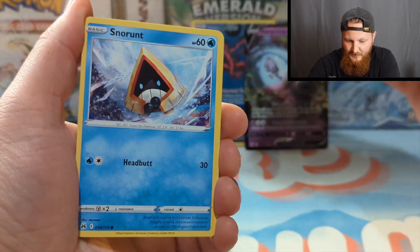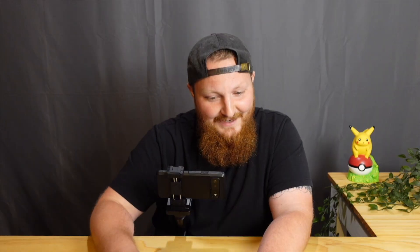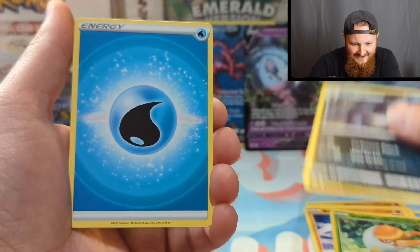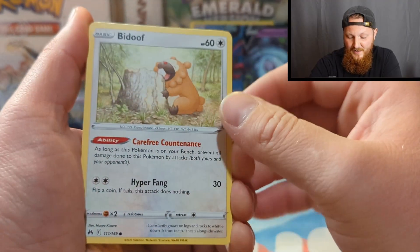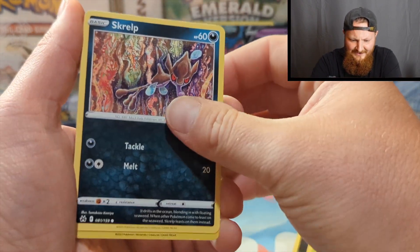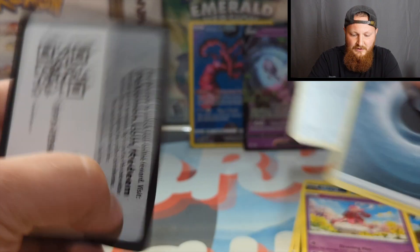Crown Zenith pack number two. I have had really bad luck with these tins, so I'm hoping this is going to redeem us. We got the Pan Cham, Snow Runt, Tangela, Ball Guy, Grubbin — nope, nothing. Dang it! I thought I saw something cool, but it was just a Pangoro, which always reminds me of Jack Black for some reason — maybe because of Kung Fu Panda. We got Bidoof, Salandit, Purloin, Grubbin, Mr. Mime, and Enamorous! Super, super cool. There's your code card.